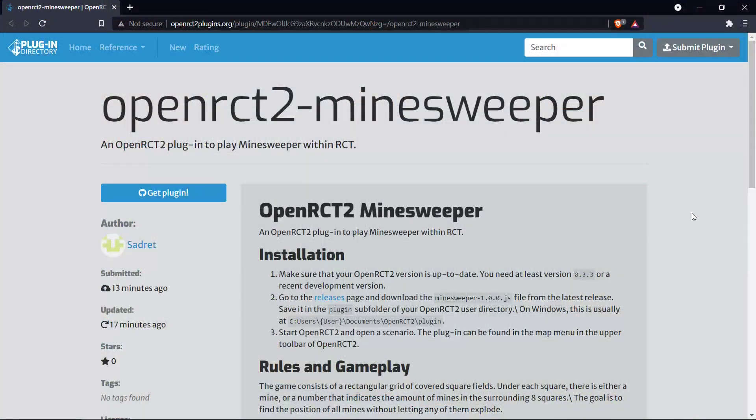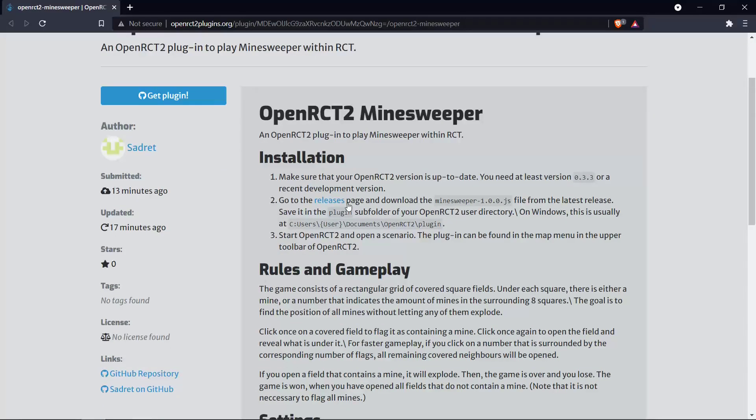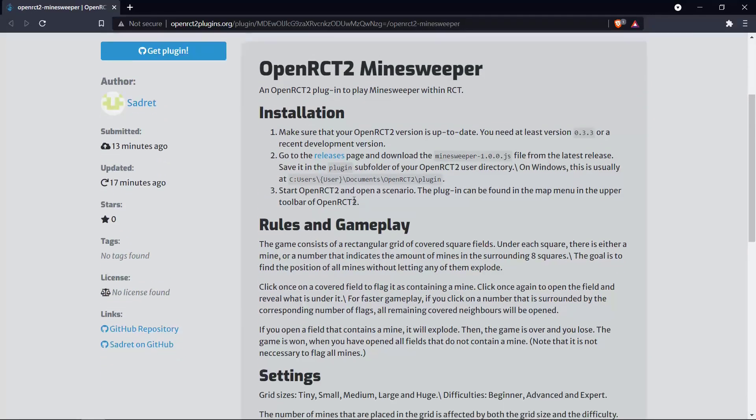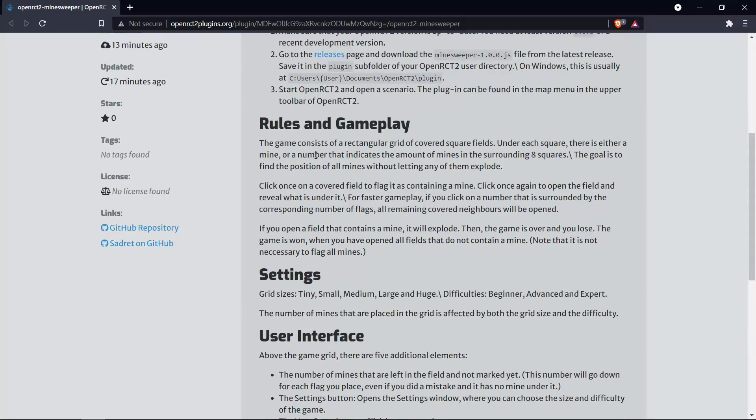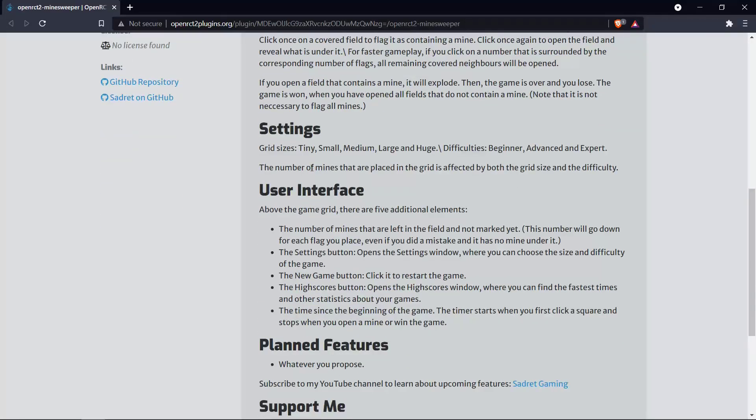If you want this plugin you can get it from openrst2plugins.org. On the website you can just search for Minesweeper, or you can use the link that's in my video description. It shows you instructions on how to install this plugin, as well as the rules, gameplay, and the settings available for this plugin.